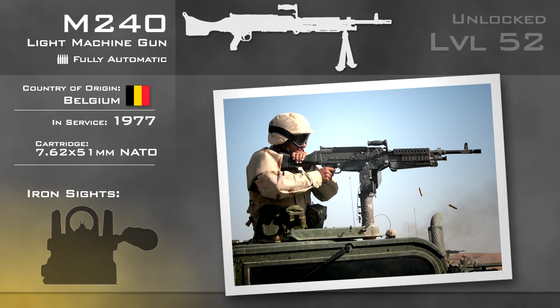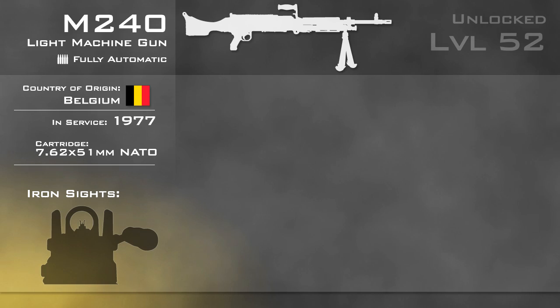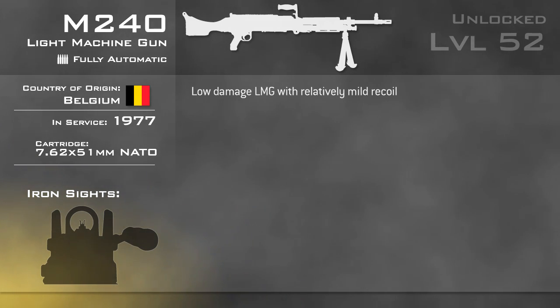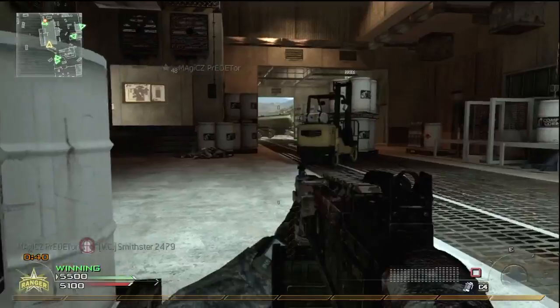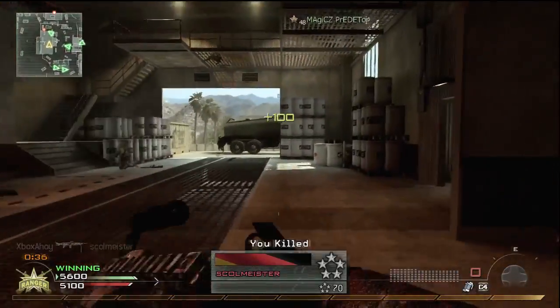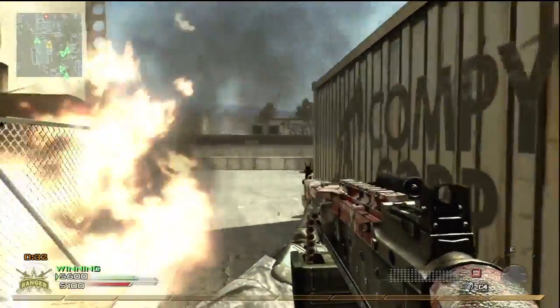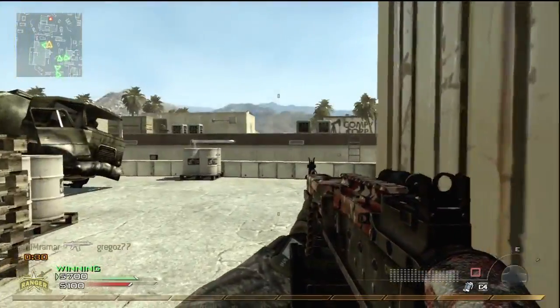In game the M240 is a relatively low-damage, mid-recoil light machine gun with a very high rate of fire. It handles a little like the F2000, but benefits from the LMG's large magazine and a lack of damage drop-off at range. The recoil is relatively mild, but is still sufficient to require burst firing at medium to long ranges to remain accurate. It's wise to readjust your aim between bursts too, as the muzzle flash will otherwise obscure your target.